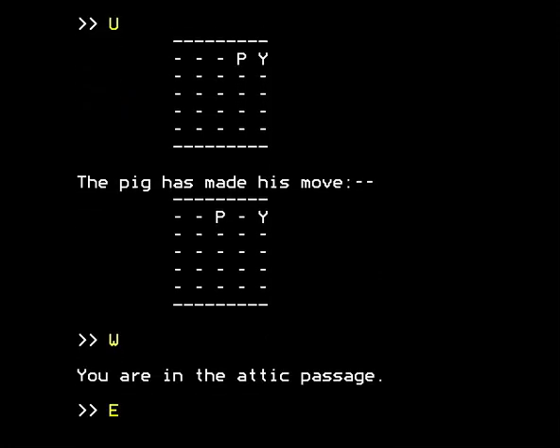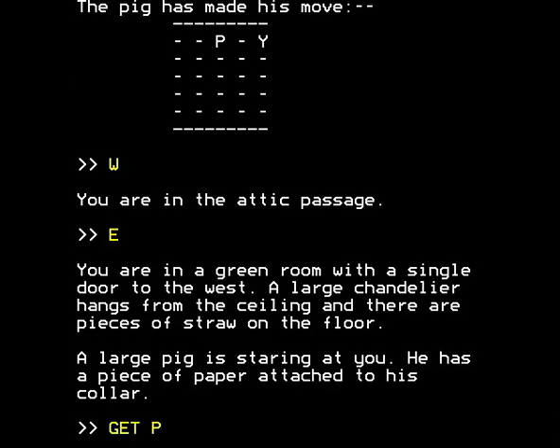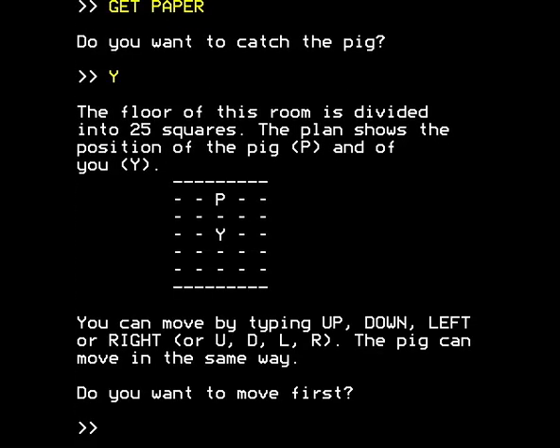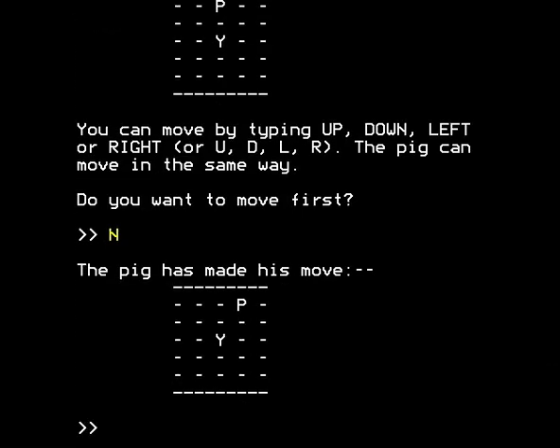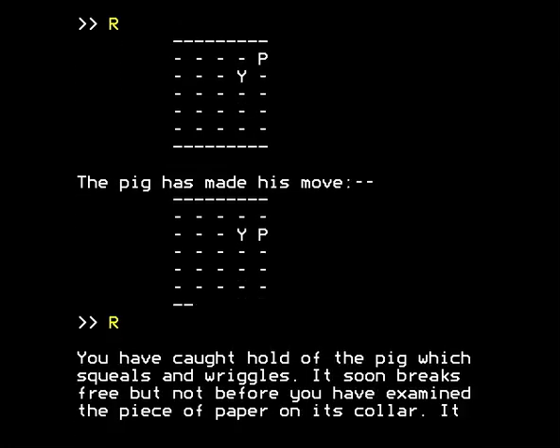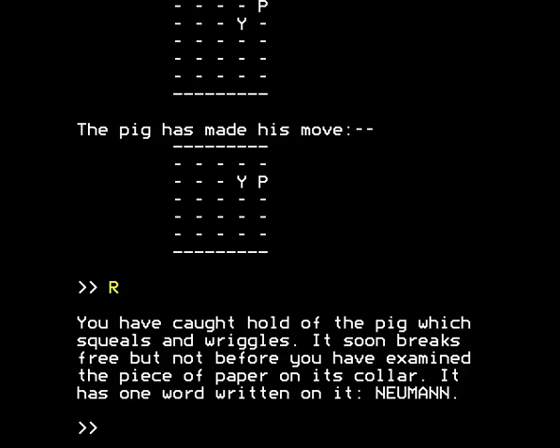We go west, leave the room, go back in, and try again. Do you want to catch the pig? Yes. Do we want to move first? No — of course not, because it doesn't work. So the pig makes his move, we make ours. We go up, the pig moves again, we move right to follow. The pig has moved down — any move would have led to his capture, which is the whole point. We move right to capture the pig, and you have caught hold of the pig, which squeals and wriggles. It soon breaks free, but not before you've examined the piece of paper on its collar. It has one word written on it: Neumann.